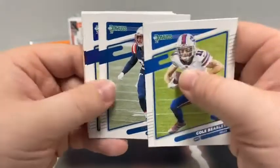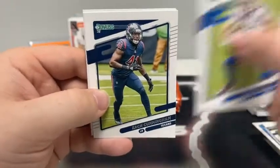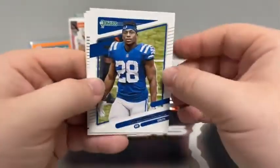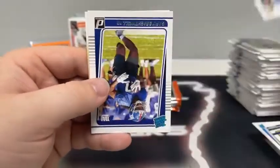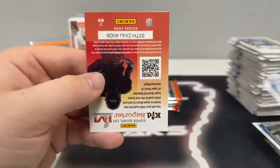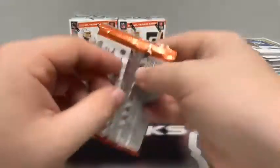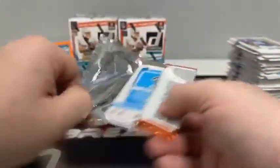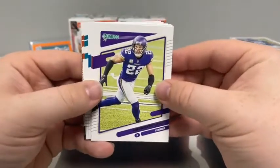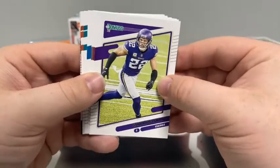Pack seven: Cole Beasley, Stephon Gilmore, Marquise Brown, Logan Thomas to Washington, Zach Cunningham, Derrick Henry for Tennessee, Jonathan Taylor — only got one of him today. Then a note: when Donruss first came out, one damaged box had one Mac Jones; went two five-box breaks in a row with no Mac Jones; then one five-box break had four or five Mac Jones. It was crazy.